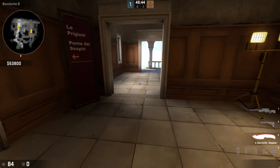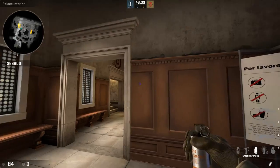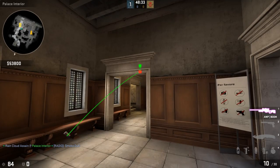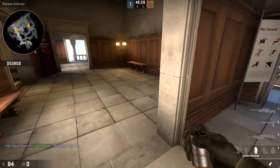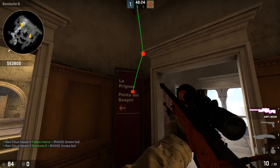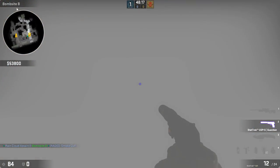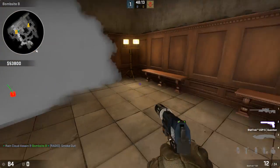You can defuse the bomb here. But if you throw a simple smoke grenade, just line yourself up with the benches — if you throw a smoke in there, that's perfect to lock off the door. And when they come in they need to come out here, so they're really in an exposed location if you put that smoke there.